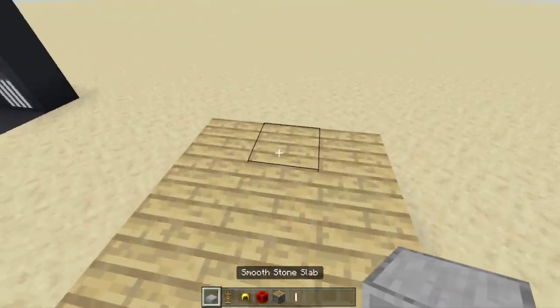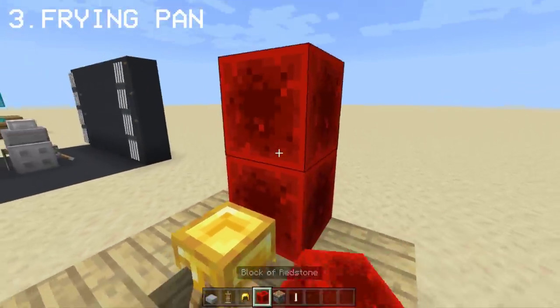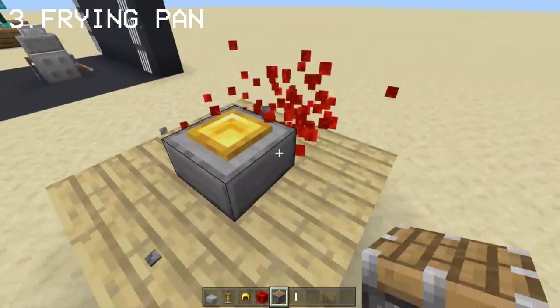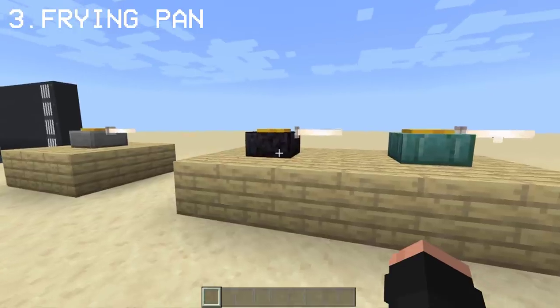For this next one, we can make a frying pan with an egg using a stone slab and an armor stand with a gold helmet. The stone slab will be used to cover the armor stand and that will be the pan itself. Place an end rod for the handle and here we have a frying pan with a scrambled egg. Not to mention, you can use different types of slab if you want.